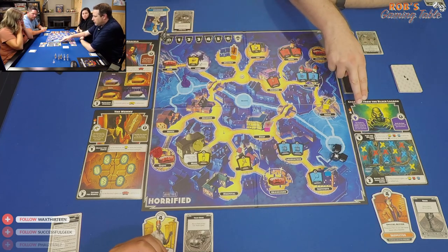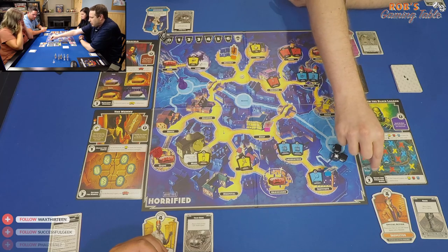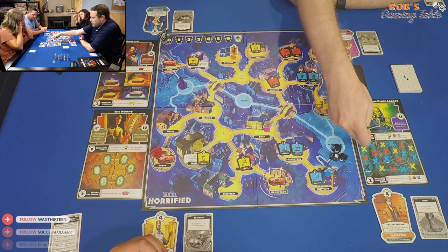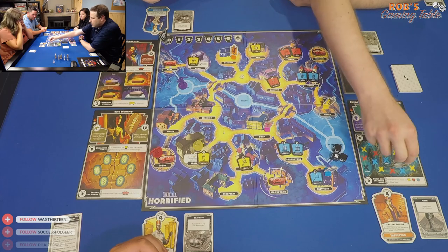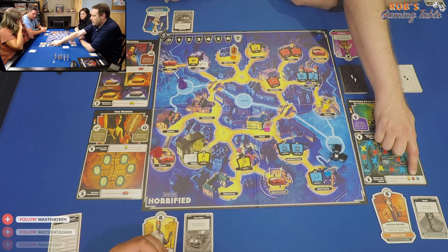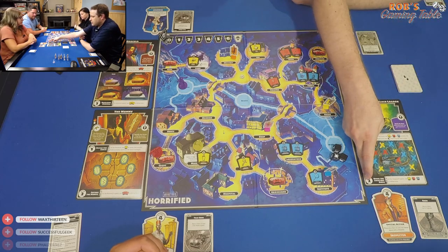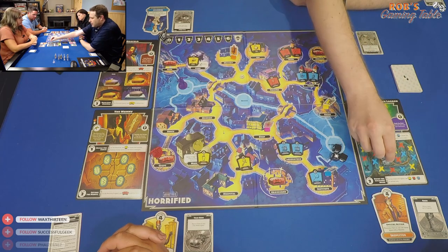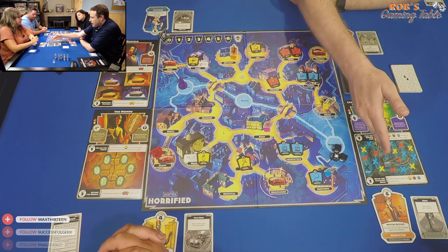The Creature from the Black Lagoon starts surprised in the lagoon. To advance him, you move a boat by discarding one item of any color to move to the next X of that color. Once the boat reaches the blue lair at the end, he can be killed by discarding a red, blue, and yellow item together on his space using the defeat action. His exclamation point die result rocks the boat back one space, so you could be ready to kill him and then he rolls and sets you back.